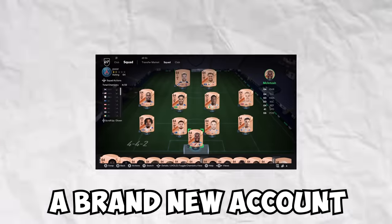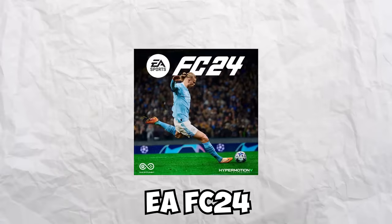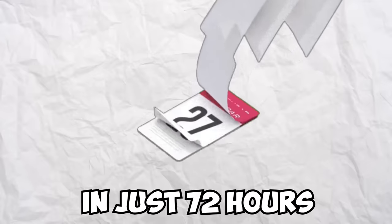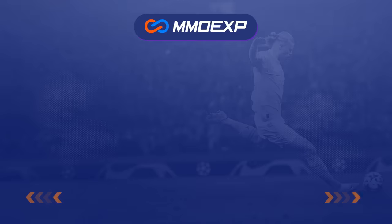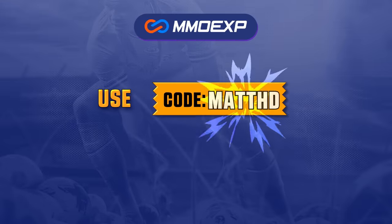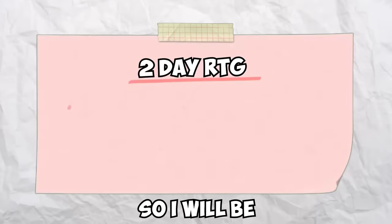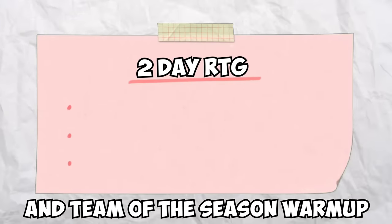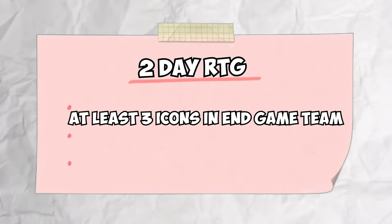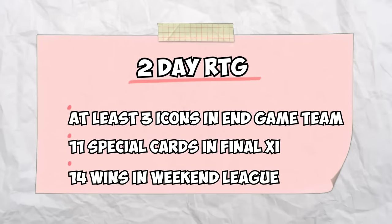Today I'm starting a brand new account to see what the best team you can make in just three days of EAFC 24 — how many icons can I pack, how many wins in Fut Champions. I want to build the best team in the world in just 72 hours of Ultimate Team. I want at least three icons in the end game team, 11 special cards in the final 11, and 14 wins in Weekend League.